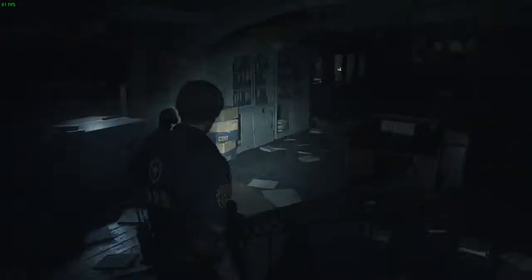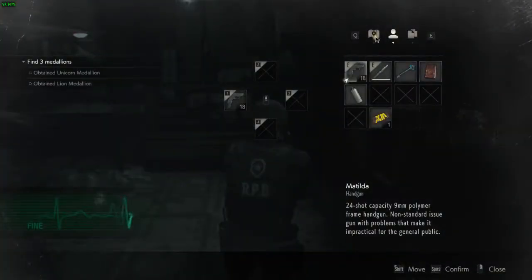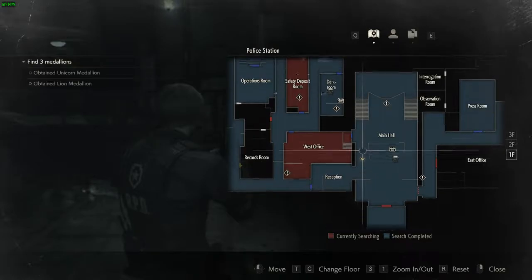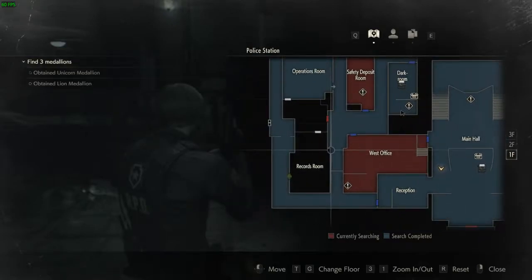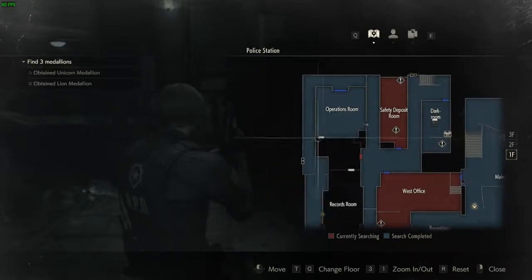Alright, back here again. Let me check something. Okay, where am I at right now? I'm over here - West Office. I haven't searched everything. Safety deposit room. Records room needs a club key. Locked door. Operations room - that's locked.